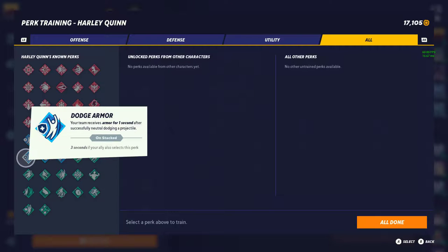Next is Dodge Armor — kind of solid, I want to give it tier 2, possibly even tier 1. What Dodge Armor does is after successfully neutral dodging, you actually get armor for one second. One second isn't that much, but if you run it with your ally that's three seconds, which makes more of a difference. In solos one second is enough; for duos it's a little shaky, but if you have your ally then it's definitely worth running to get to your opponents and attack them.